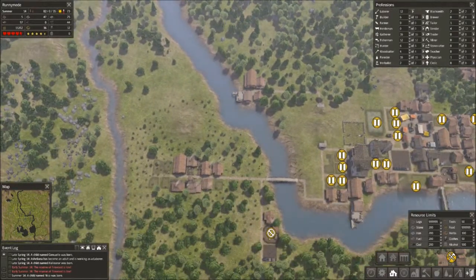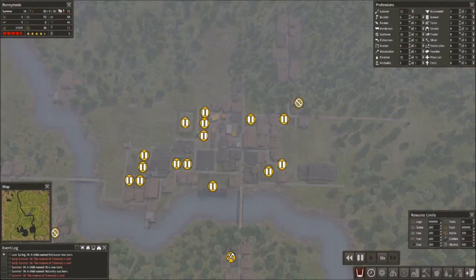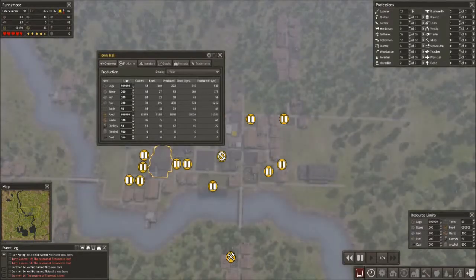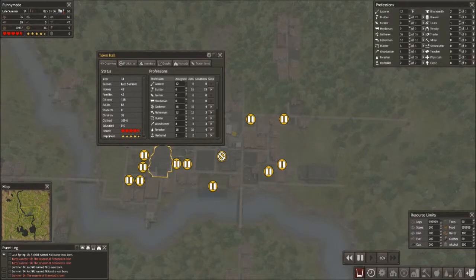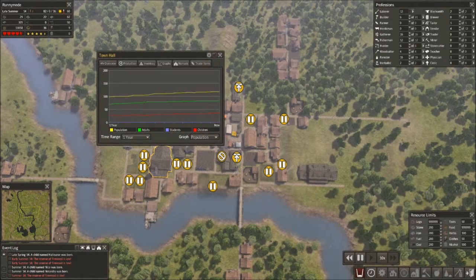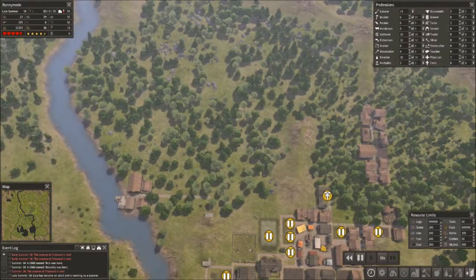I'm going to crank up the speed and let them build for a while. We're having more kids — that's good news. You always want to see that happening, especially early game when you're trying to build up. Right now we're up to 118, so definitely climbing — about one third of the way to our 300 goal. Hopefully we'll get a nomad band coming in because right now it's just linear growth. I want to see exponential growth, but that doesn't really happen until you start trading for seeds.